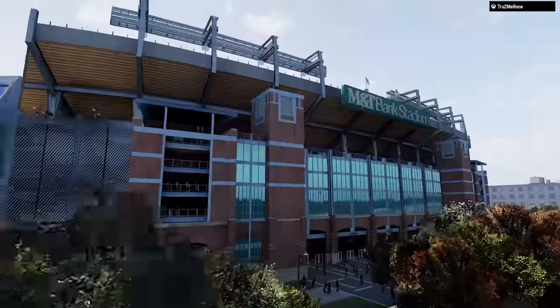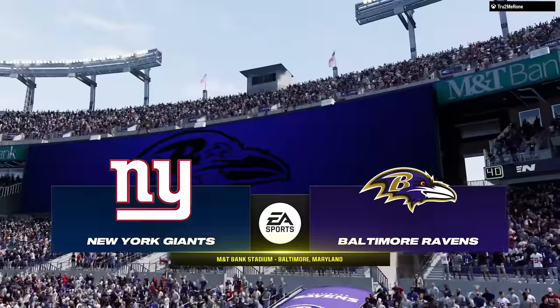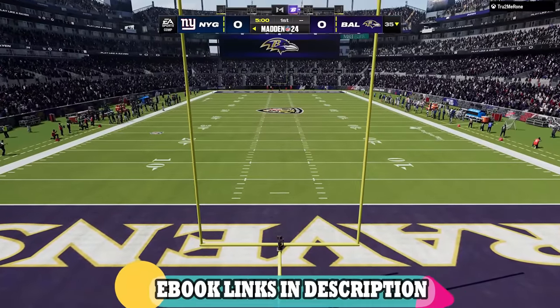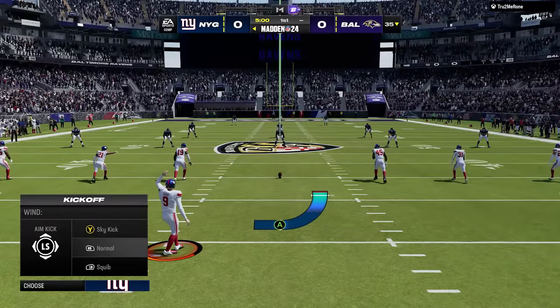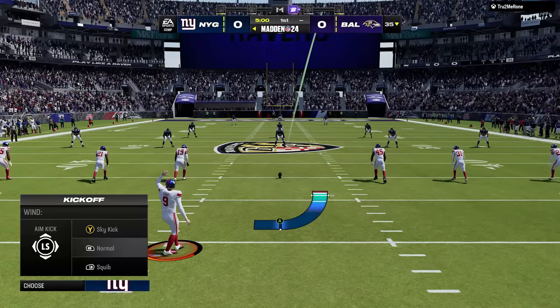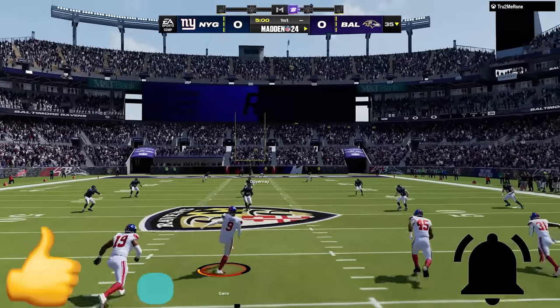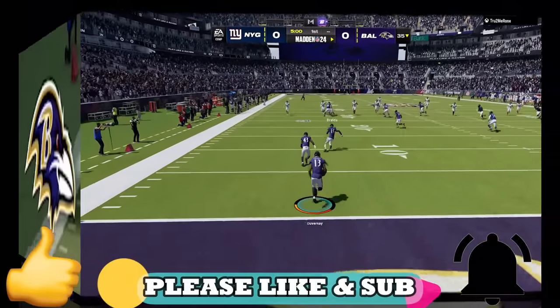Welcome back money team, this is Mad Money Shot sniffing the Madden cheese as always. RPO plays are some of the hardest plays to stop in Madden 24, and today's video I'm going to show you guys the best versions of RPO plays and trick plays in general that you guys can run to give you an advantage. If you want to see more videos like this — top 5 pass plays, top 5 defenses, top 5 blitzes — make sure to subscribe, hit the like button, and let me know in the comments. Let's get right into the video.